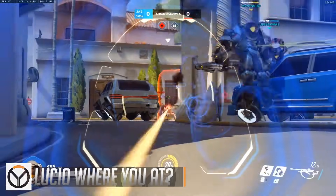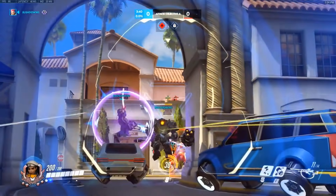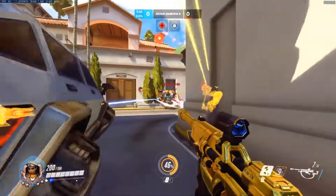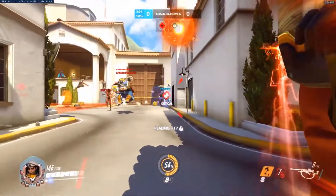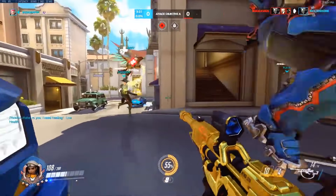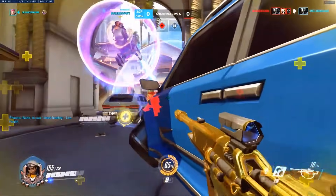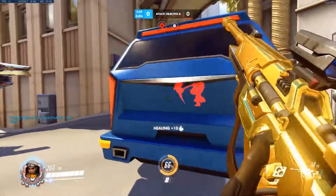The problem is, Lucio is a bit of an unsung hero, like an offensive line in the NFL. To the untrained eye, you're unsure what they even do, but when you know what to look for, it's painfully obvious the role that he provides for the team. Rein-Zarya comps need Lucio. There's a reason why GOATS has Lucio in it — it's a non-negotiable pick. And I'll show you some really clear-cut examples why.